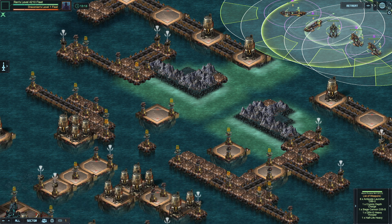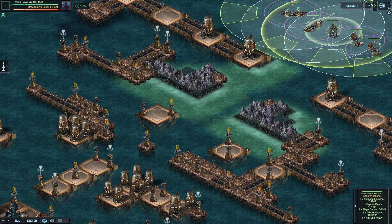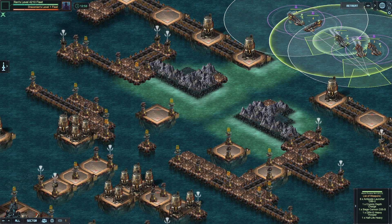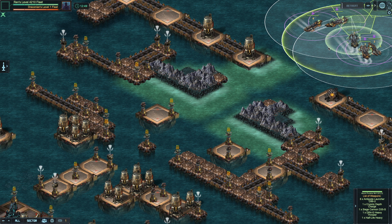So let's say you want to select all of your ships except ship number two. You hold the shift key and press number two, and you see ship number two got deselected. If I don't want ship number four either, I press shift+4, and when I click move you'll notice that ships two and four are not going anywhere.